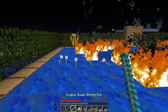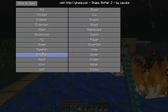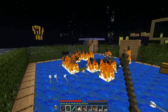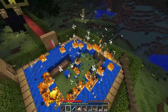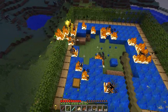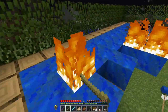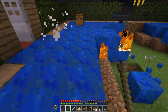Now the blaze — blazes can fly, shoot fireballs, and are immune to fire. They make blaze noises. We should try to put this fire out on the bush — there we go, all good!